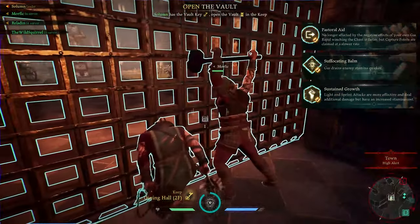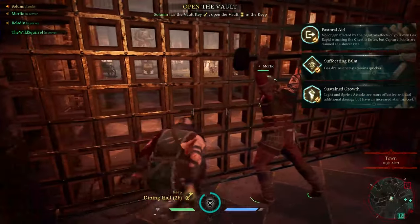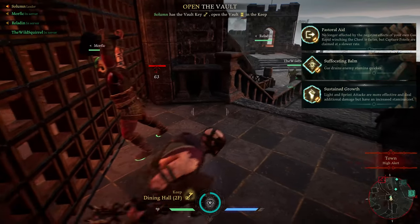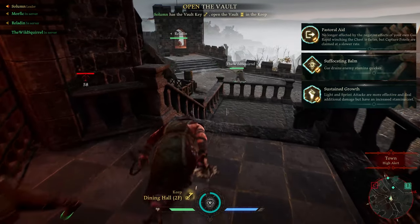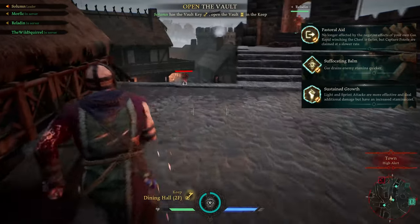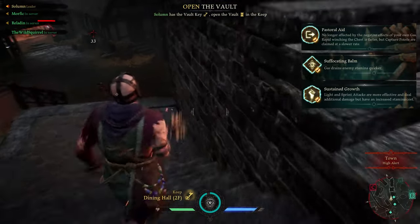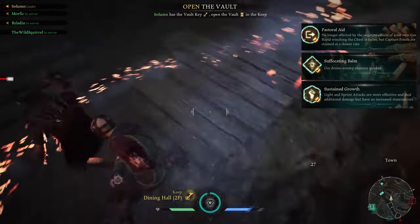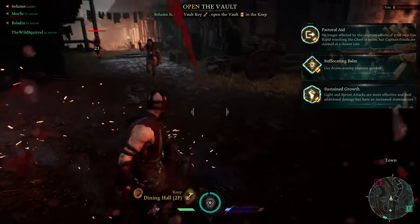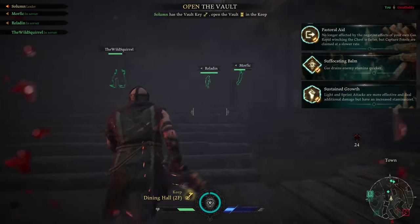If you can draw the enemy into your gas or cover a point and scare the enemy away from an important objective with your gas, those are both bonuses of the build and how it's supposed to work. Sustained Growth empowers your light attacks to be a lot stronger, and they're going to help you deal with things like Marianne and Robin who are going to be dodging your attacks instead of blocking them.